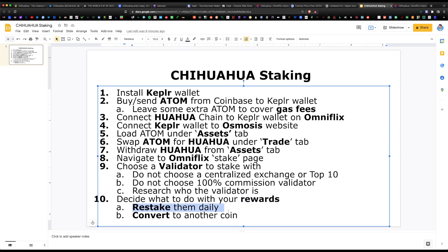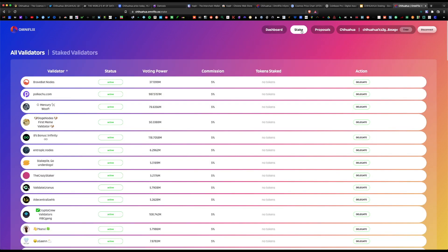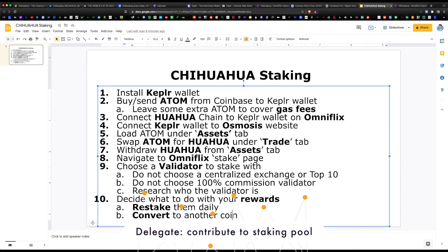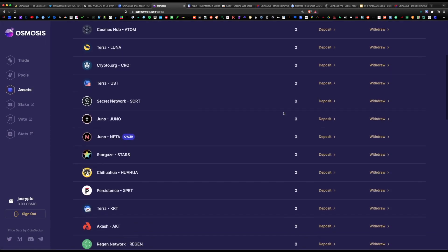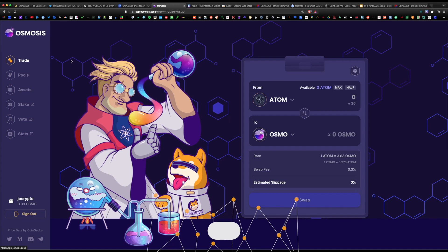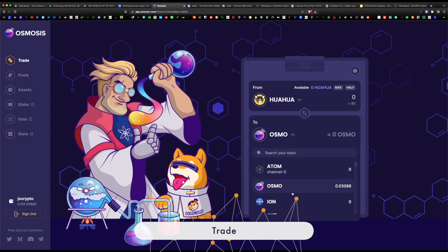That is the final step of your Chihuahua staking journey — you have to decide what to do with the rewards. You can either restake them daily with the same validator, or convert them to another coin. It's good to diversify your validator, so you could go back to stake and pick a different validator to delegate your rewards with. If you want to convert them, go back to Osmosis, load the asset via the deposit button, then navigate to trade and swap your Chihuahua into any other token.